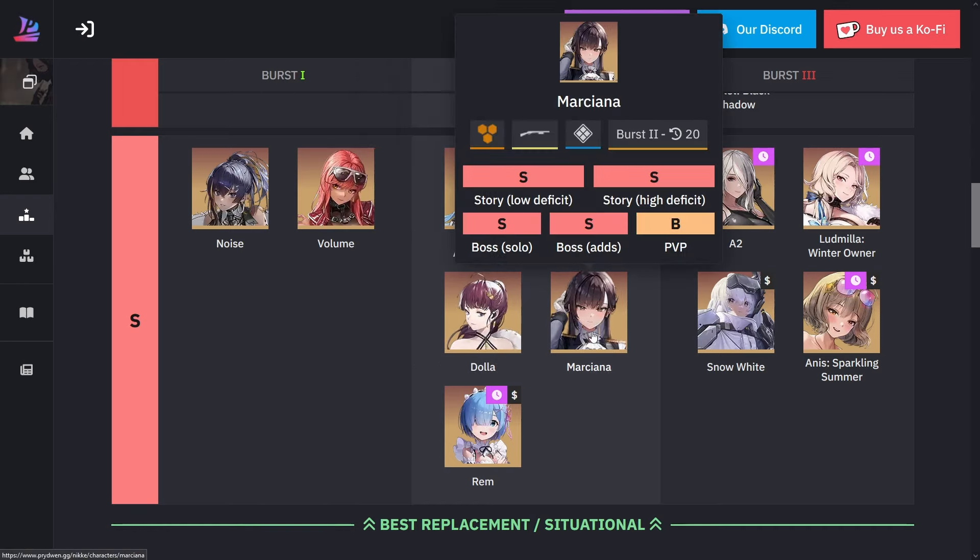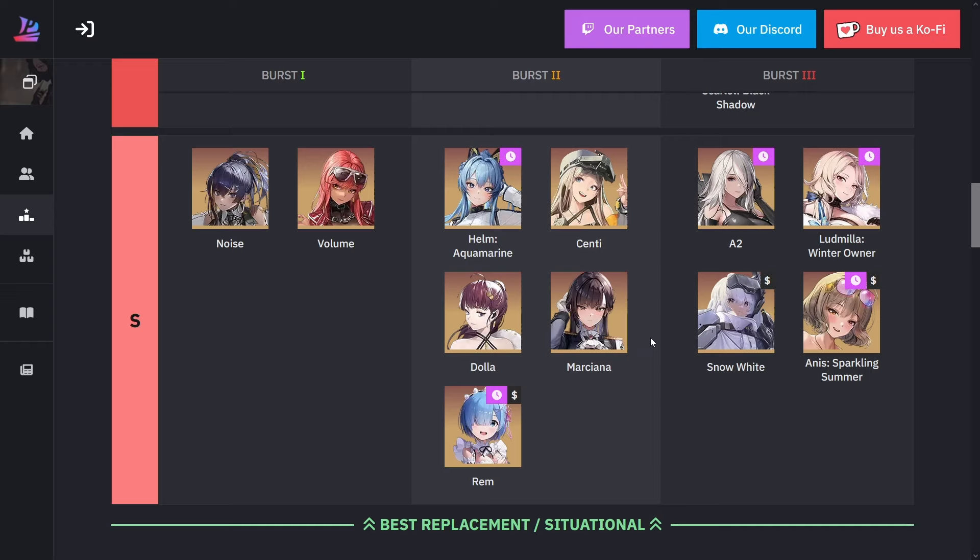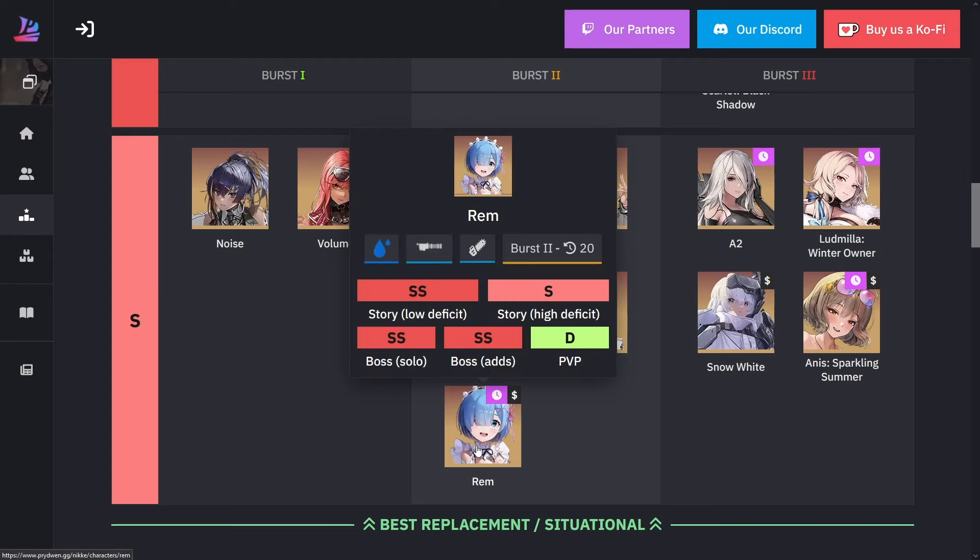Marciana is one of the more recent units added — she's a very good healer. She actually provides an overhealing effect on every single unit and has this last shot mechanic where, as soon as she does the last shot, she goes ahead and heals the whole team as well. She's a very good unit.